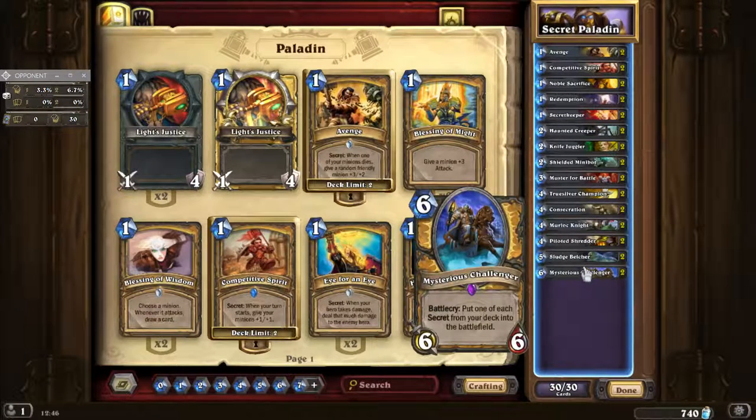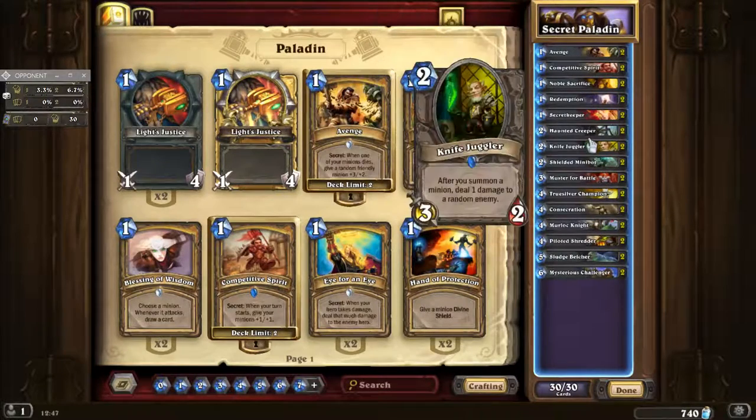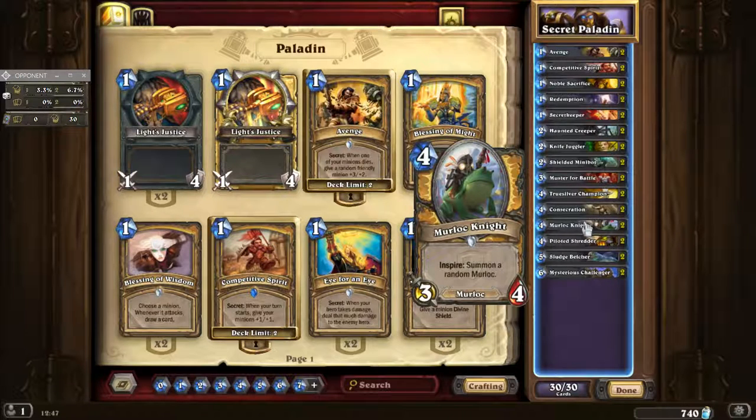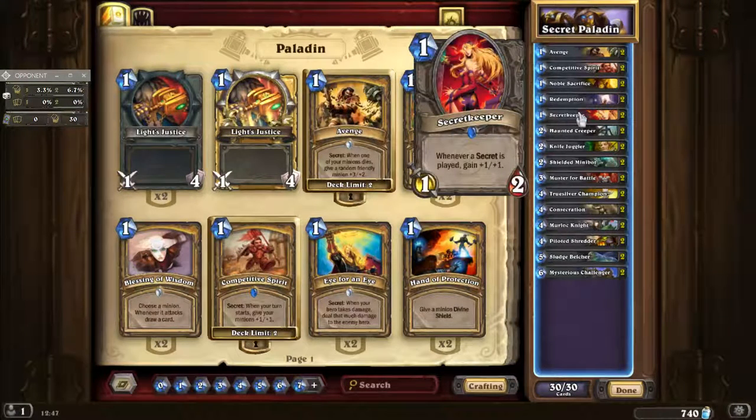The actual win condition on this one is the Mysterious Challenger. Now this is an aggressive version of the deck — the mid-range version has links in the description. The aggressive version would have legendaries like Tirion, Doctor Boom, and Loatheb. There are also variations on this deck, as always: you'd have maybe Murloc Knights, Scientists, you could have some Repentance in so the opponent's health goes to 1 as soon as it's spawned. And Secret Keeper as well — some people would have that in, some people wouldn't.